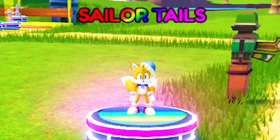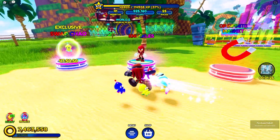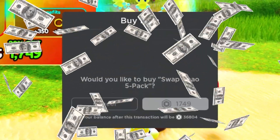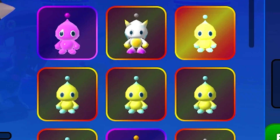If you guys don't have the Sailor Tails outfit just yet, you can actually unlock them from the spawn. Also, there's Knuckles, and we have a new chow pack. Every single time they bring some new chows here with the crew, we gotta buy them.